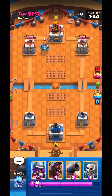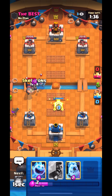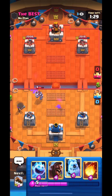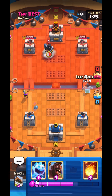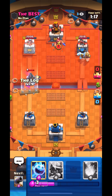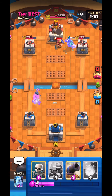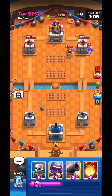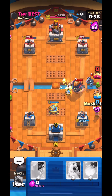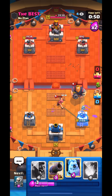He goes Mega Minion so I log — I should have logged left lane but it's fine. I was getting ready to go Hog just in case he went Royal Giant — he did, but I decided to just defend instead. I go Musketeer, Cannon, and Skeletons — pretty easy defense. He went Dark Prince so I went Ice Column Hog Rider immediately because the only thing he has is Fisherman. I logged his Dark Prince and went Ice Spirit. He missed his Fisherman. He still activated King Tower with the Ice Column but my Hog got an extra hit.